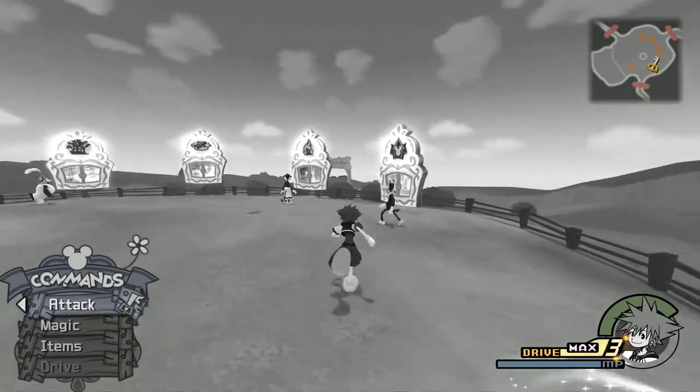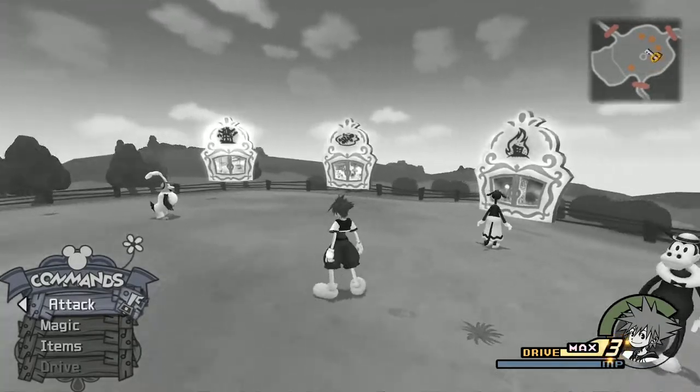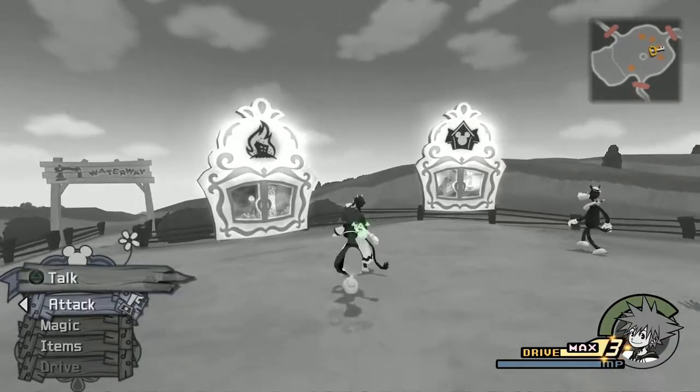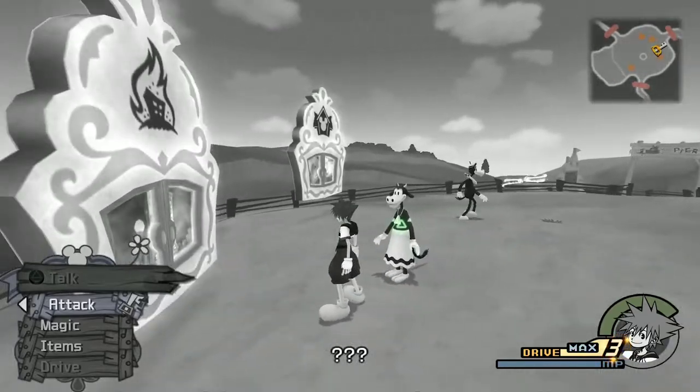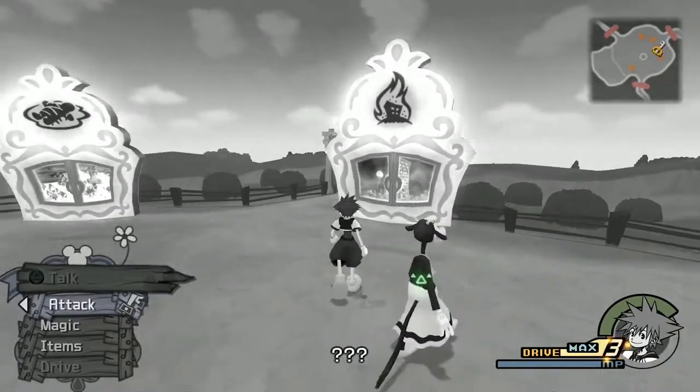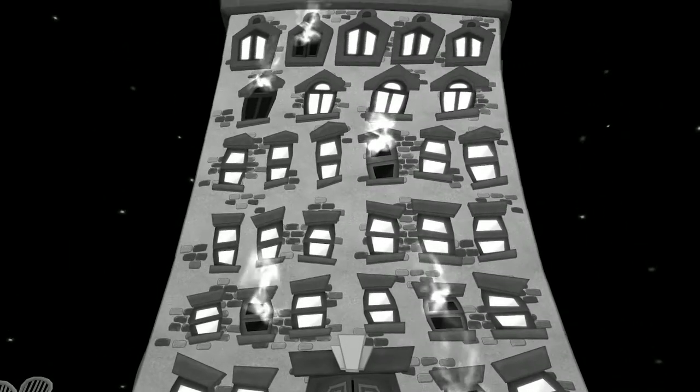Alright, so once you've saved — which I highly recommend — we're going to be heading to this third window here, which is the burning building. You can talk to the NPCs that are around here like Maybel and whatnot if you want to, though they're just not going to say anything.